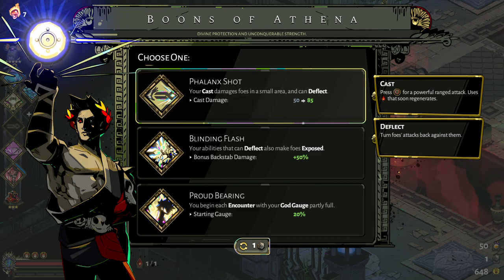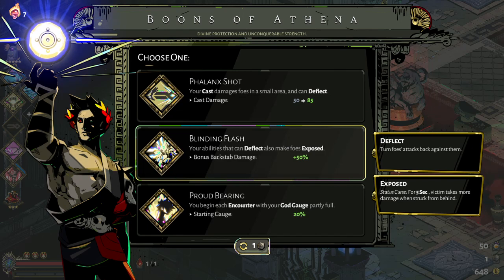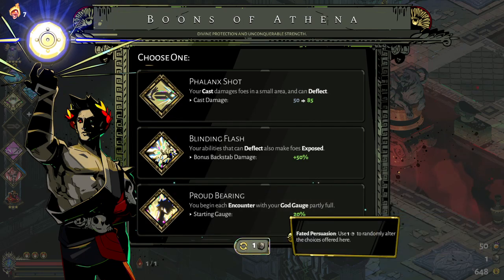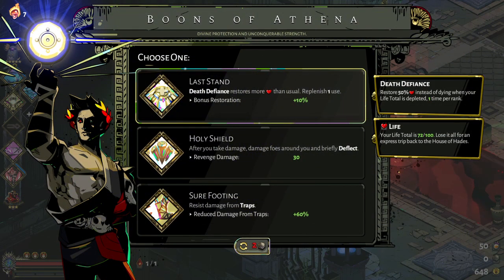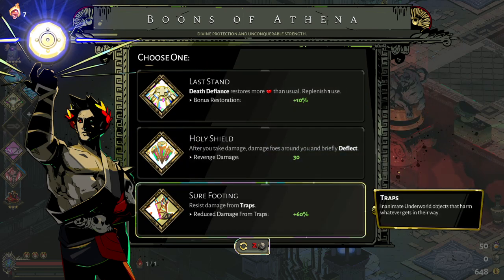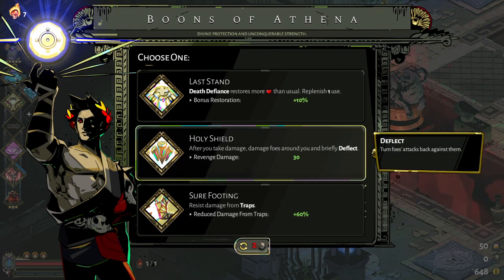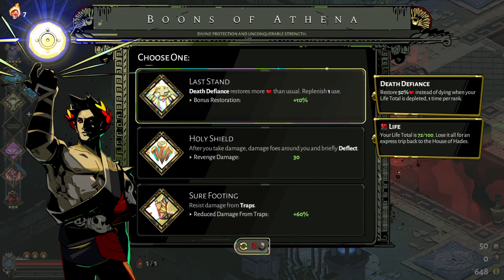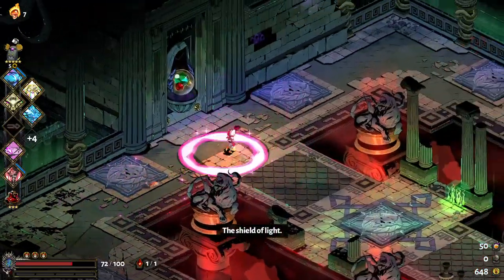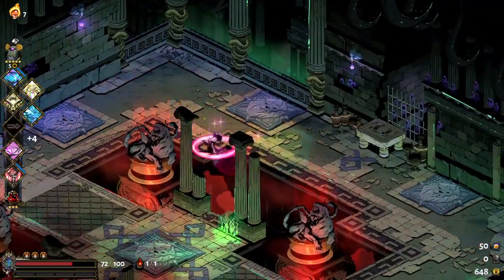No dash again. Let's try the re-roll one more time. No dice, oh well. I don't have the Tight Deadline pact on so I don't have to worry too much about that. I'll pick this - the Shield of Light. I'm sure I'll use my Death Defiances at some point.